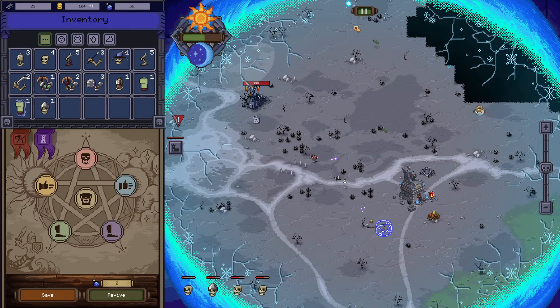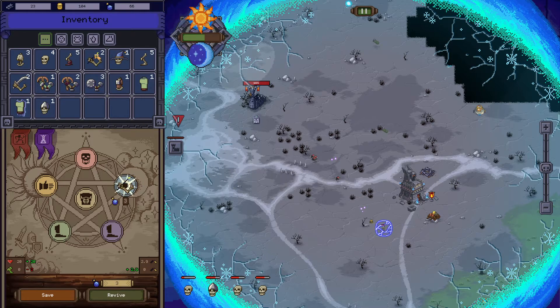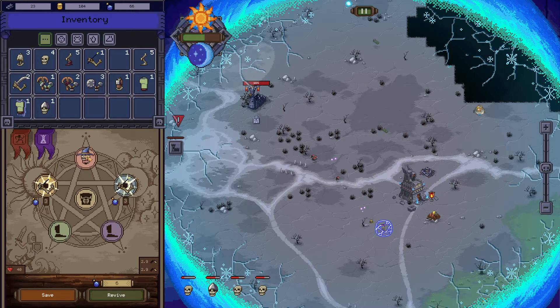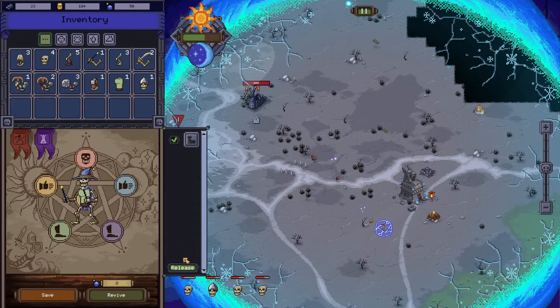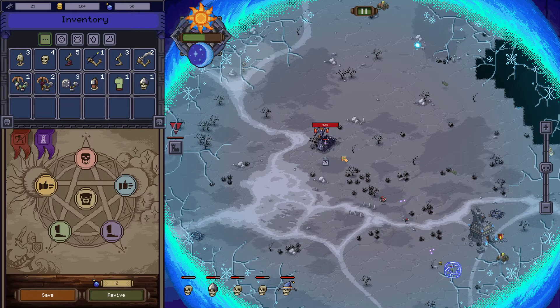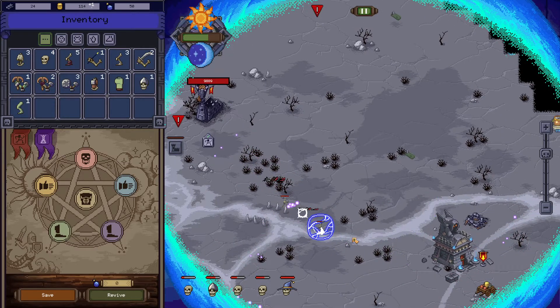I gotta pause it again because they're just letting them go through. Let's try a magic wand — I want to see if it'll shoot faster, just quicker. Revive. What would happen if I don't release them? I'll release them anyway. There you go — oh wow, look at him go! That's what I'm talking about.